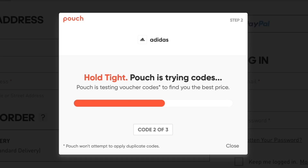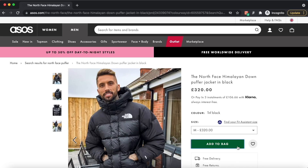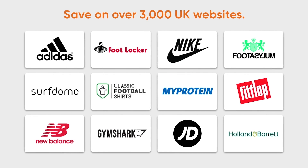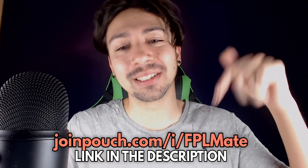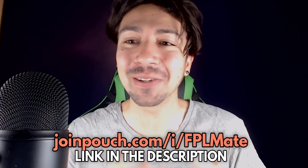Pouch is a free browser extension that automatically finds and applies the best discount codes when you're shopping online. It's helped me save money on Adidas and Gymshark websites. On the ASOS website shopping for a winter coat, Pouch automatically pops up, lets me know how many discount codes it's found, and applies the best one — I saved £32 without doing anything. Pouch works with over 3,000 UK websites, more than any other similar extension in the UK. It's completely free, super easy to install, and the link is at the top of the video description.